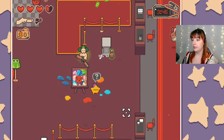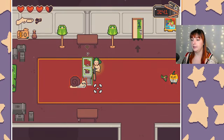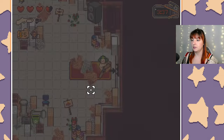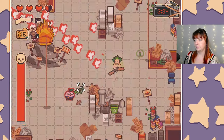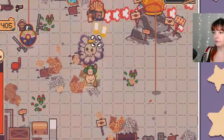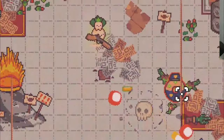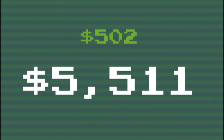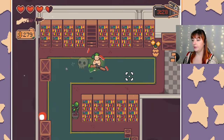We cannot afford a cardboard box yet, so we're in here trying to get money. I think the best thing to do would be to go back to the boss because that gave us a lot of money - let's do that speedrun style.